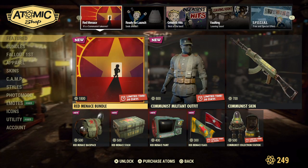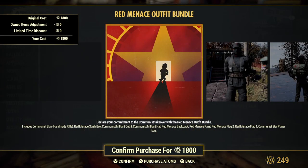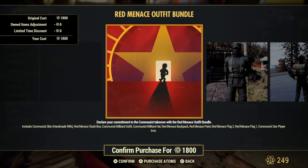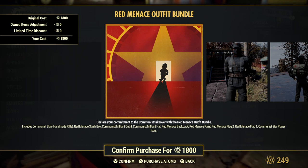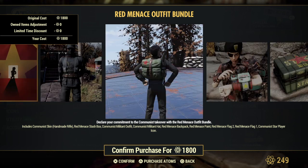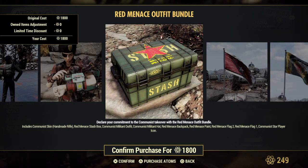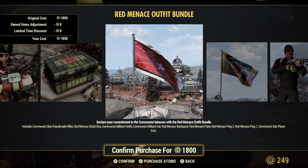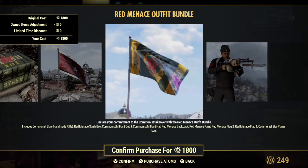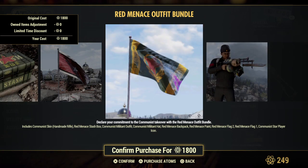So the Red Menace bundle — this says new, but I feel like I've seen all this stuff before. You get the skin for the handmade, stash box, the outfit, hat, backpack, the paint for the Pip-Boy, looks like two separate flags, and the player icon as well. This is what you get for the Red Menace stuff.